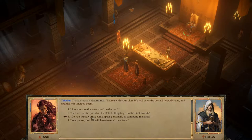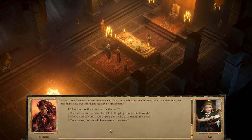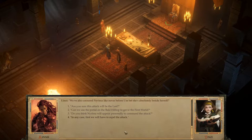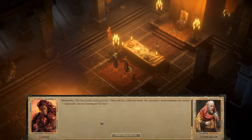'Do you think Nyrissa will appear personally to command the attack?' 'I bet she won't — it isn't her style. She likes watching from a distance while she plans her next insidious trick. But I think she's just plain afraid of us.' 'Are you sure this attack will be the last?' 'When you deal with the Fae, you can't be sure of anything. Never before has there been a portal to the First World that is so stable. We've also cornered Nyrissa like never before. First we will have to repel the attack — this will be a difficult battle. We shouldn't underestimate the enemy, especially one as cunning as Nyrissa.'